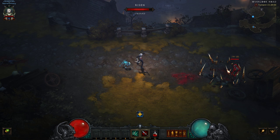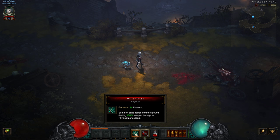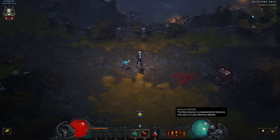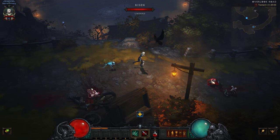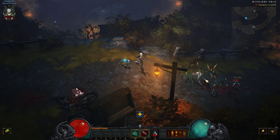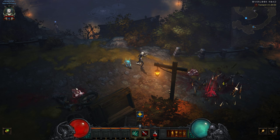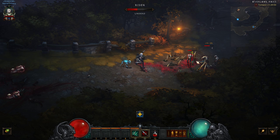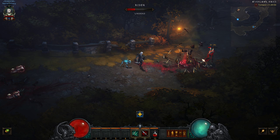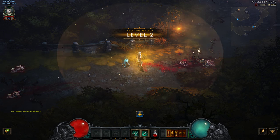We start with a standard attack which summons some spikes from the ground — it's called Bone Spikes. It generates Essence, which is the resource that Necromancers have. Our abilities use it, and there's no passive regeneration of Essence by default, unlike, for example, the Witch Doctor's mana. But it's a default attack that we start with. At least it's AoE.